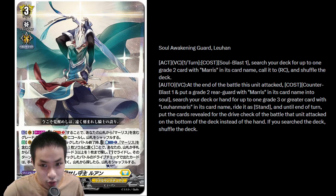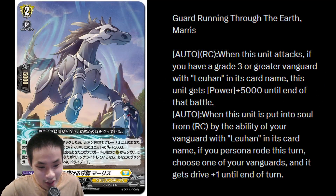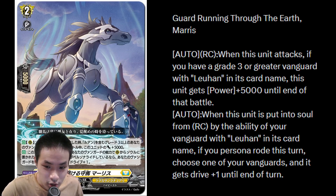If you search your deck, shuffle. You don't actually get the plus from the drive checks of the second Vanguard attack. But drives are still scary in Overdress since triggers are more impactful in standard, and you have more chances of getting the OT as well. Guard Running Through the Earth Maris — the horse — is a Grade 2. On attack, if you have a Grade 3 or greater Vanguard with Liu Han's card name, it gets plus 5k, making it a 15k attacker. And when it's put to soul from rear guard by the ability of your Liu Han Vanguard, if you Persona Rode this turn, your Vanguard gets plus 1 drive — so you get triple drive, meaning 5 drives total. That's a lot of drives.